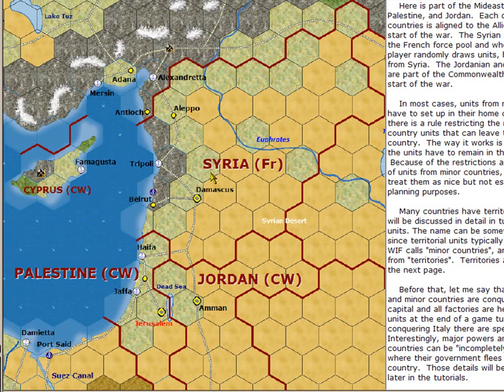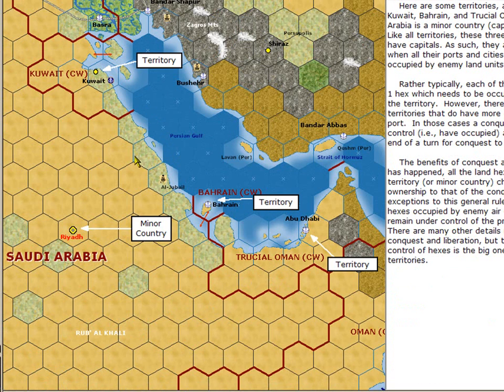Here are some more minor countries. Syria is controlled by France. Jordan and Palestine are controlled by the Commonwealth. And Cyprus is a territory controlled by the Commonwealth. Besides major powers and minor countries, there are many territories in the game. Kuwait is a territory — it doesn't have a capital per se. Saudi Arabia does. So you can tell whether a country is a minor country or just merely a territory, in game terms, by whether it has a minor country capital.